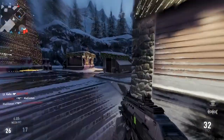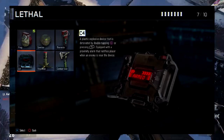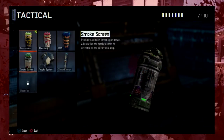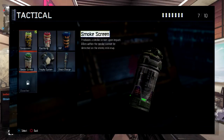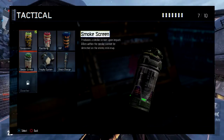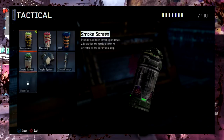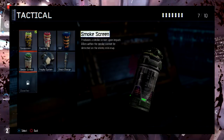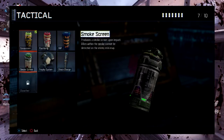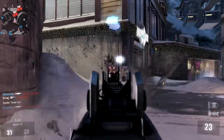For the lethals, you can choose between a Frag, Semtex, Thermite, C4, Trip Mine, or Combat Axe. For the tacticals, you can choose between a Concussion, Flash Bang, EMP, Smoke, Trophy System, Shock Charge, or a Classified weapon we are not aware of yet. Images linked to the internet show a classified image at the bottom of the tactical screen, implying there will be a tactical ability that we are unsure of yet, which is really exciting.